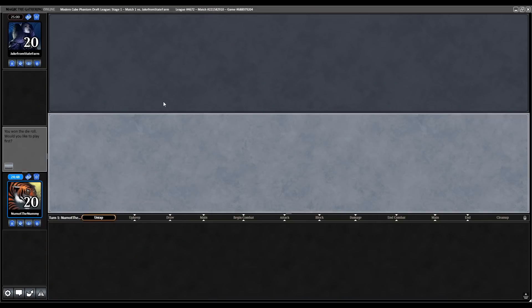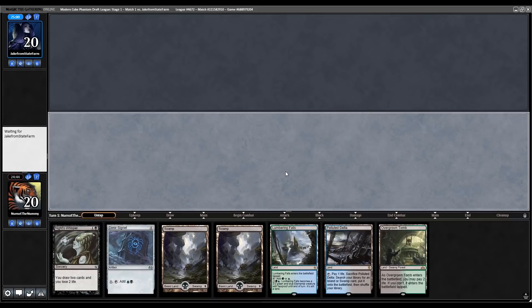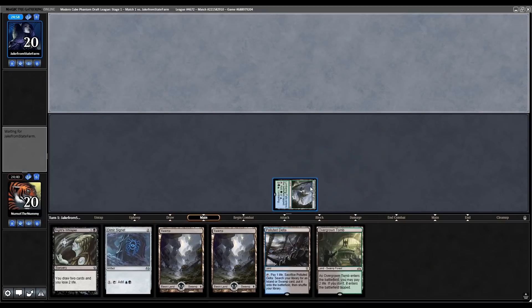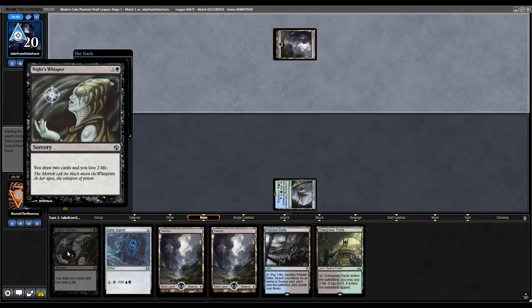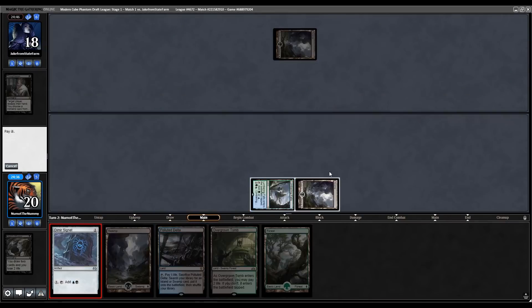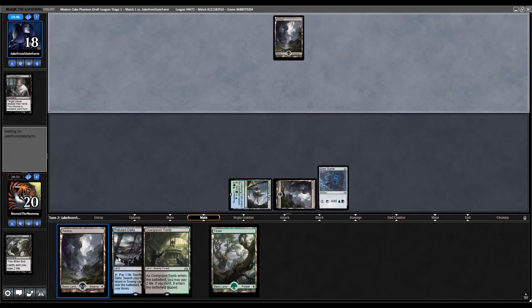Here's round 1 of this Modern Cube - on the play. Looks like we have a keeper - very, very mana heavy, but I do have a Knight's Whisper to draw 2 cards, and one of my lands is utility, so I think we're going to keep. And immediately get punished by a turn 1 Thoughtseize, which I'm going to guess takes Knight's Whisper. Yeah, it does. Well, that's too bad - and then immediately draw a land. Yikes. Time to draw nothing but gas.